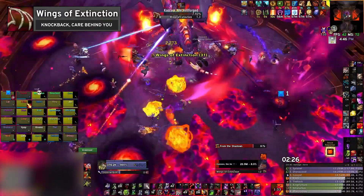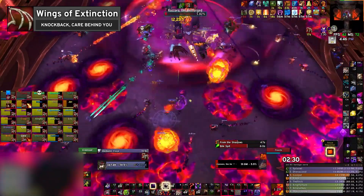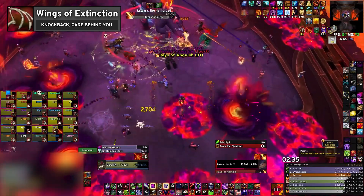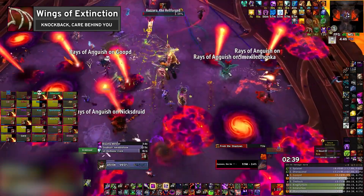Wings of Extinction is a relatively weak knockback, especially when compared to something like the Resigeth Winds. The only thing to note here is to be careful not to get knocked back into another mechanic such as Ray of Anguish, Molten Scar, Dread Rift, or a random swirly.